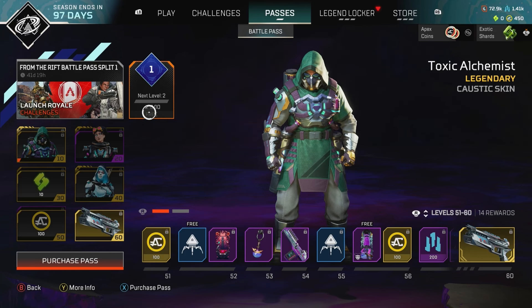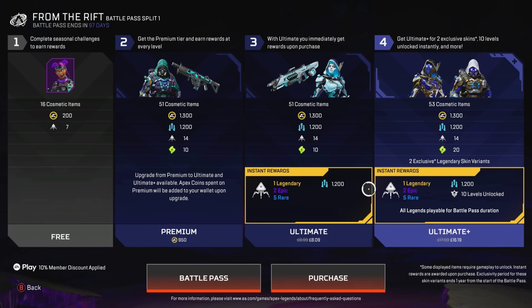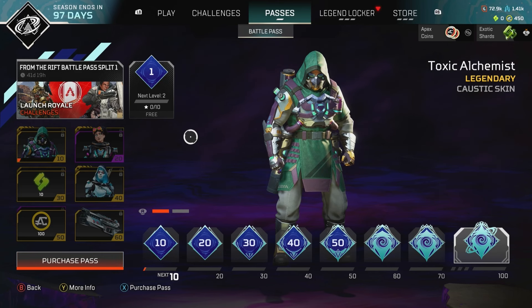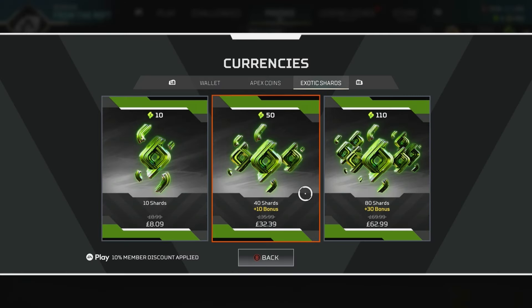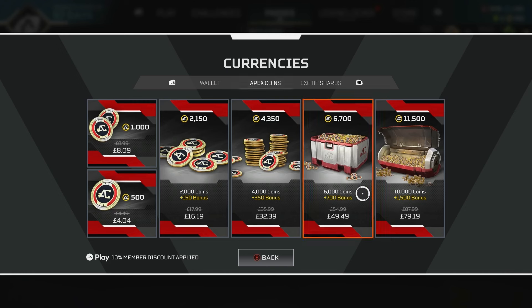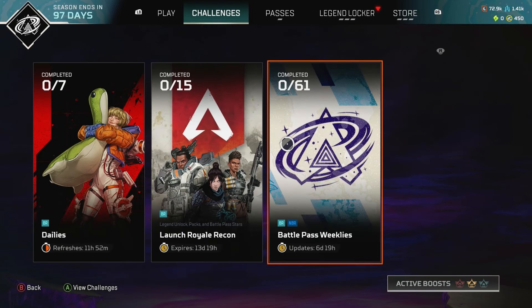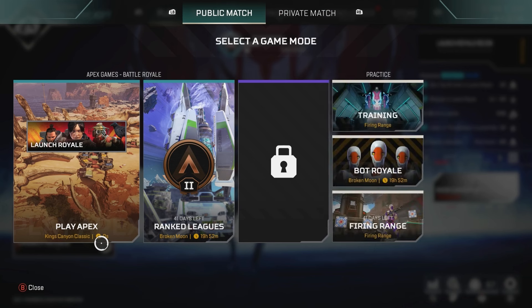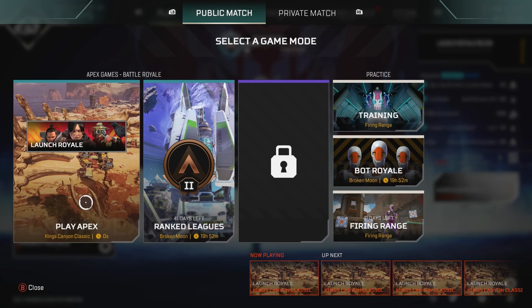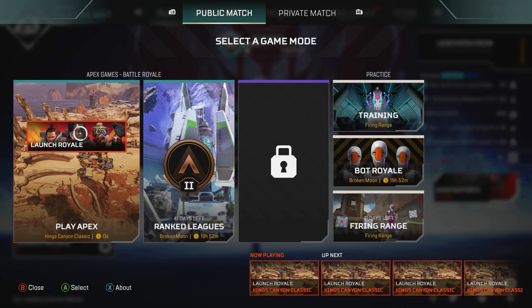Let me know what you think of the battle pass down below, and what you think of the level 100 emblem as well. I'll probably just get the cheapest variant of the battle pass and continue from there - let me know what you're going to get. There are also exotic shards so you can get different skins for your heirlooms. There's nothing new in the currency or wallet section. I'll make another video after this of me playing my first game on the classic launch royale - see you in the next one, peace.